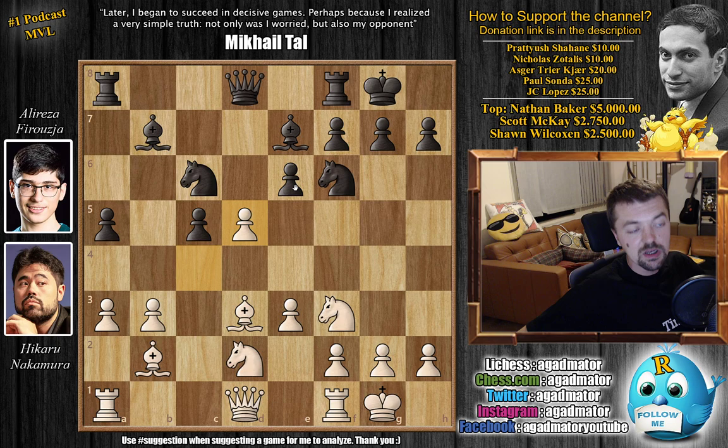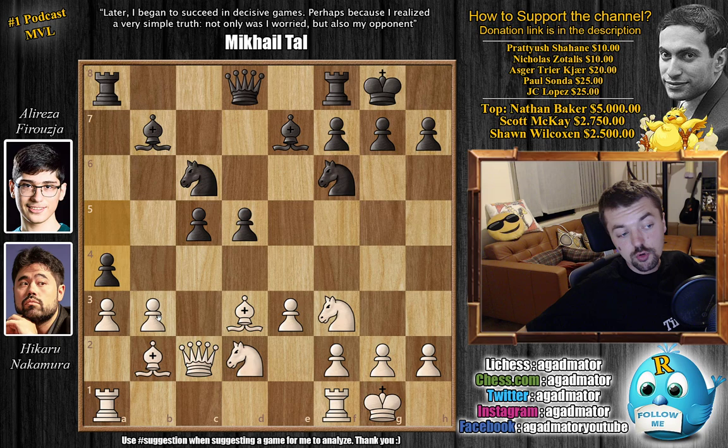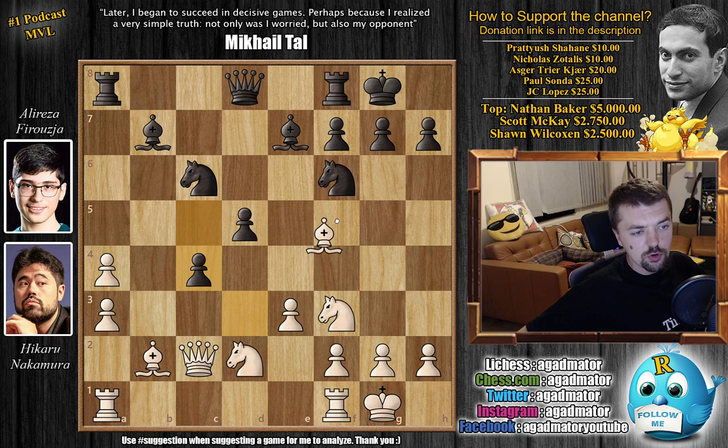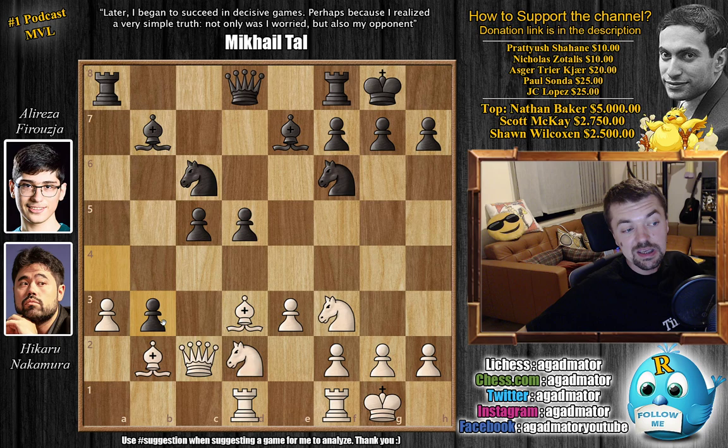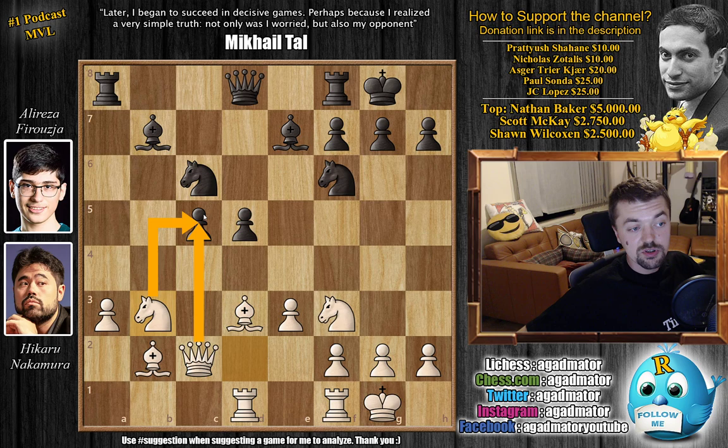He wants to play a4. And now c captures on d5, we have e captures on d5, and now queen to c2, putting some pressure on the c5 pawn but also on the h7 pawn. We have a4 — asking do you want to capture here and allow me to push c4? Also might be an idea, although it's very unclear after bishop to f5 what black's plan will be. The doubled a-pawn shouldn't be much of a problem for black. So Nakamura instead goes rook a to d1, just continues development, and now a captures on b3.